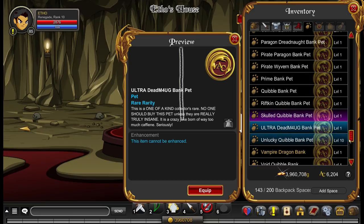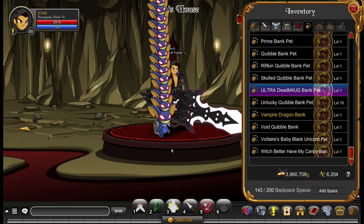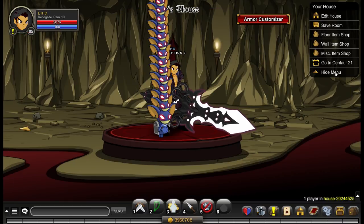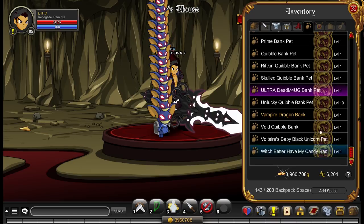This is probably the most unique bank pet I have — the Ultra Dead Mog bank pet. It's the ultra version of the Deadmog bank pet I showed before. You can only access the bank by clicking quite near the bottom — you have to click down here. It's quite a cool one, and quite an expensive one — I think that one was 5,000 ACs.